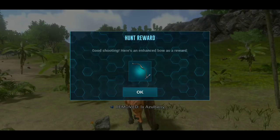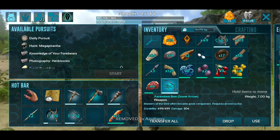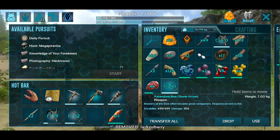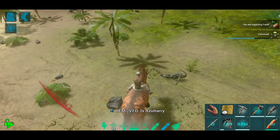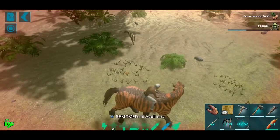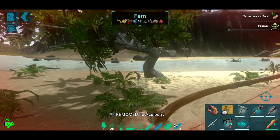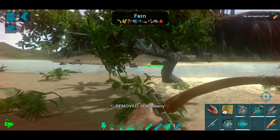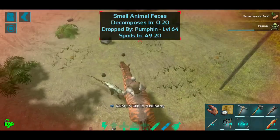Can we get the bow please - there it is. Beautiful - what is it? Please tell me it's decent. Yes! 304 damage, 499 durability - that is pretty good! You're seriously hurting me... there we go, that makes me happy.